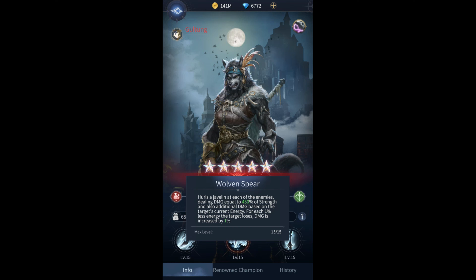With her ultimate, if she's hitting everyone — and it says hurls a javelin at each of the enemies — that means she would hit everyone on the field and do 450% of her strength. For that event, whatever it's called — guardian spire, I'm not sure — that would make her a beast. If I'm able to get her alongside my male Aisin, or probably even a male Fulgur, instead of getting to level 75, I'm pretty sure I'd be getting closer to level 100 for each attempt.